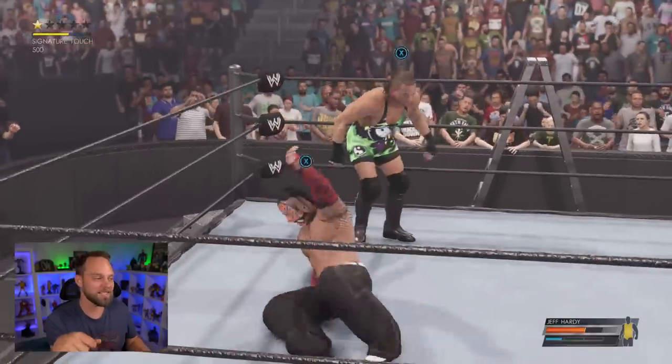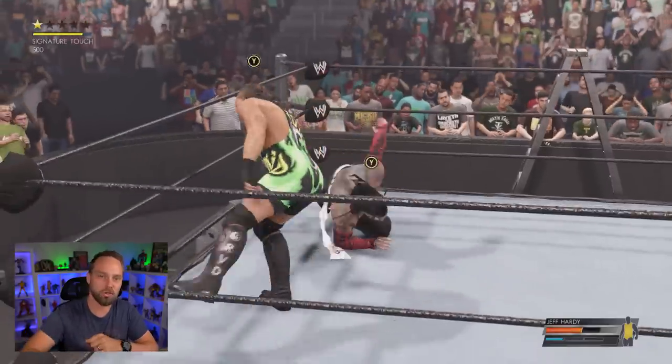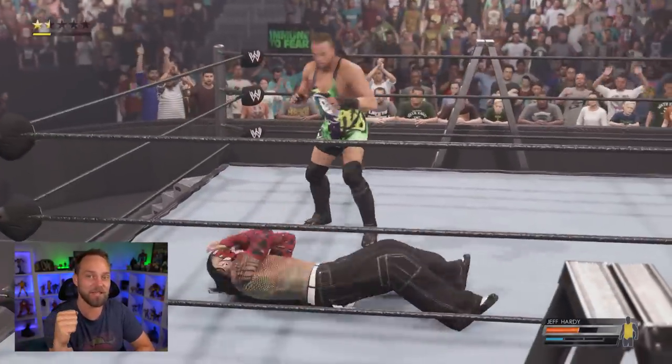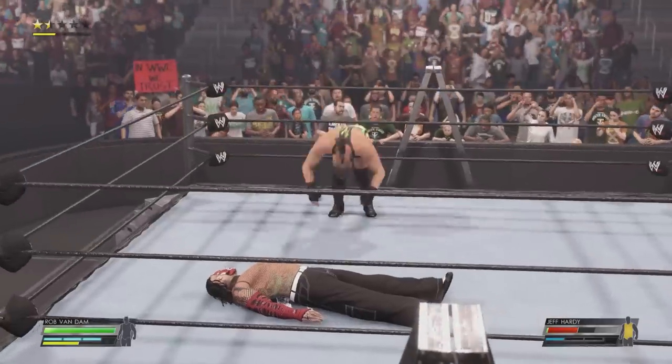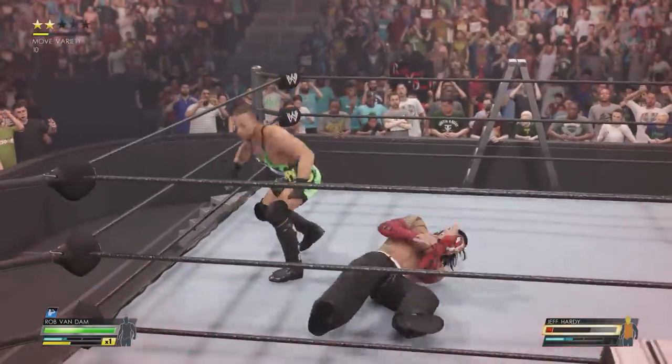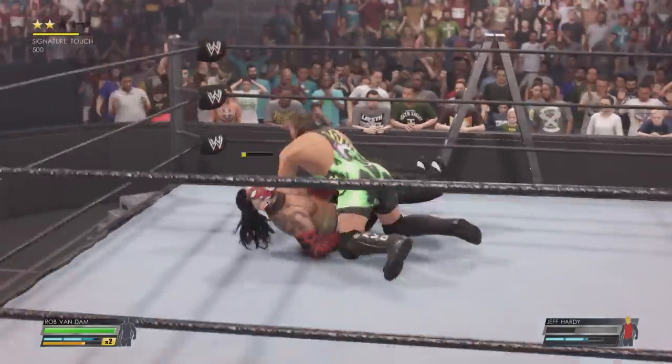Try out his comeback move too — he has the short arm clotheslines he's known for, ending with a kick at the very end. It looks really good. His other signature moves and finisher moves are designed really well, and I'll give 2K credit for capturing all of this. His rolling senton, top rope dropkick, single leg, and split-legged moonsault all look great. And of course, you can't forget about the Coast to Coast.